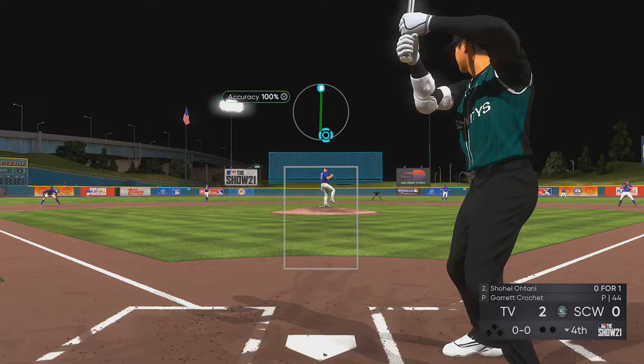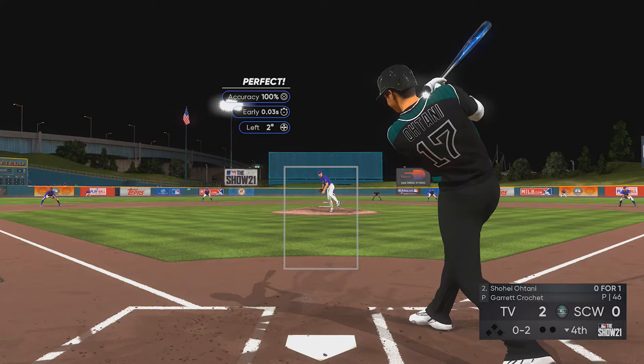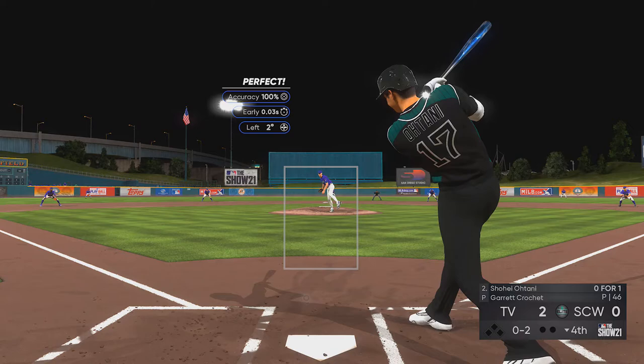If you ever wanted to see why the rocking chair effect is something people talk about so much on Hall of Fame and Legend, I'm just going to put this entire Ohtani at-bat in here. First pitch, too late. Second pitch, too early. He has no idea what's going on here, and he doesn't have any real hope of making contact with this third pitch — and yeah, just another strikeout.